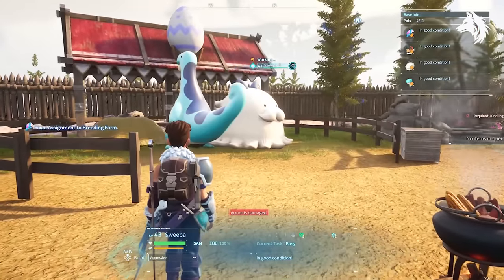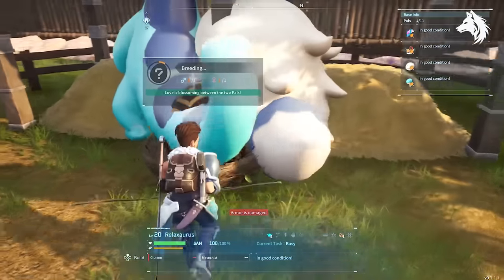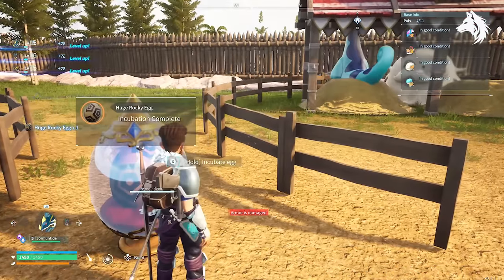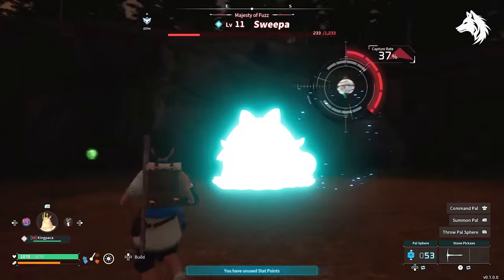Number 6 on the list is Warsect — again, not the best of its type but still one of the strongest pals in the game, and can only be found at level 40 in the wild. You can breed a Relaxasaurus, which you should already have, with a Sweepa, which you can catch very early as a boss fight at level 11.